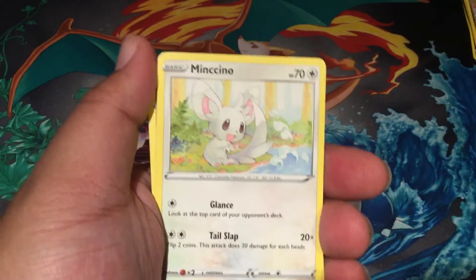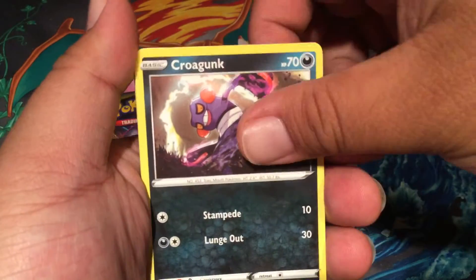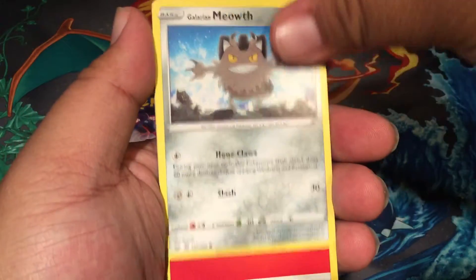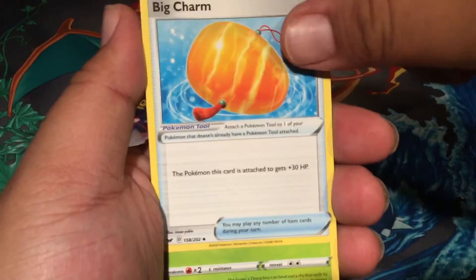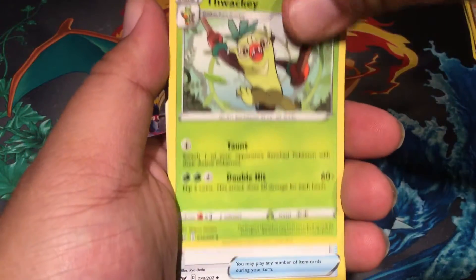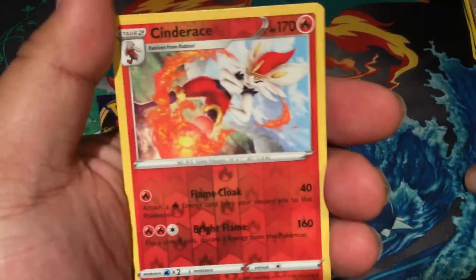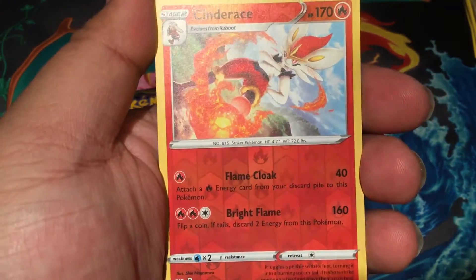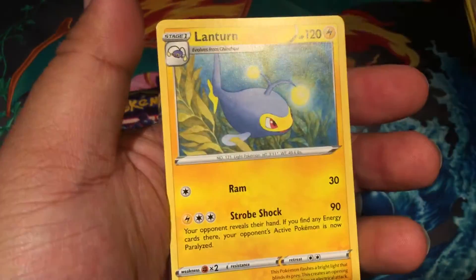Rhyhorn. Mincino. Chinchow. Krogunk. Glaring Meow. Fire-type Energy. Big Charm — actually pretty cool, been needing these, set this aside. The Wacky. Pokegear 3.0 again — it's an alright card. Ooh, Cinderace Reverse! Take a close up on that, it's pretty cool. And Lantern.